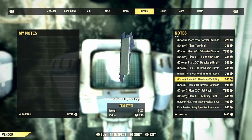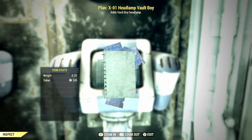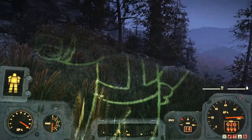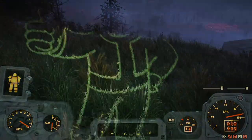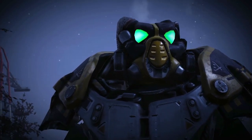A cool little side note: if you want, you can purchase the X01 Headlamp Vault Boy plan, and once attached to your helmet and switched on, you'll get a cool little bluey-green image of a Vault Boy projecting out of your headlamp. It can be a little bit distracting, but it's a cool modification to add onto your suit, even if you just want to take some cool screenshots with a nice bluey-green effect coming from your eyes.